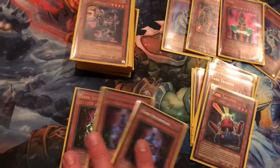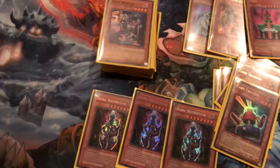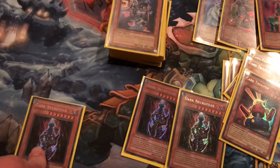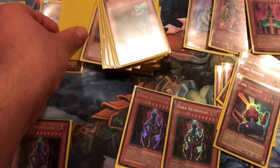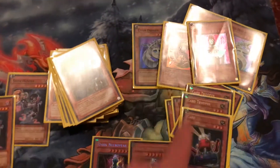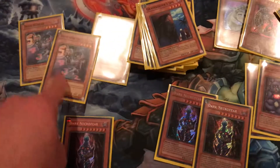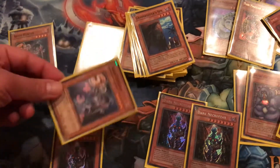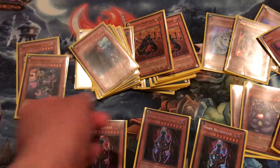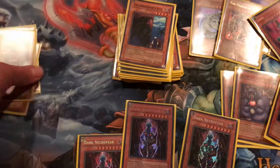Dark Necrofear is here for insurance. Its effect is when it's destroyed by battle or by a card effect, you can equip it to one of your opponent's monsters and take control of it. You also have three Snipe Hunters, which are good in two ways. The first way is you discard monsters to add food for Bazoo the Soul Eater and to destroy one card on your opponent's field. Snipe Hunter can also be fuel for the Dark Necrofear summon — banish two fiends and one Necrofear in the graveyard, or discard it with Snipe Hunter, and if you have a second one in hand, summon this guy. A lot of combos you can pull off.